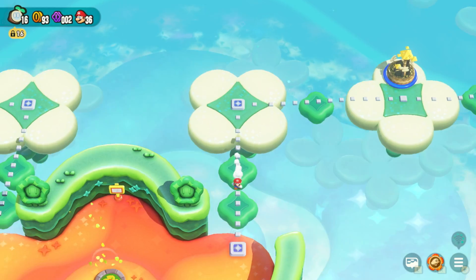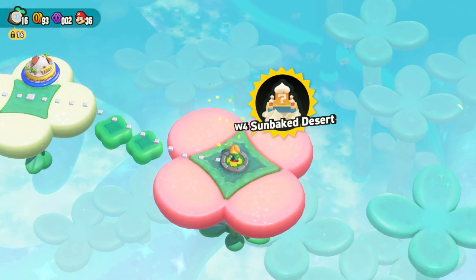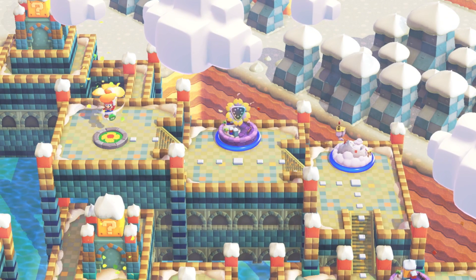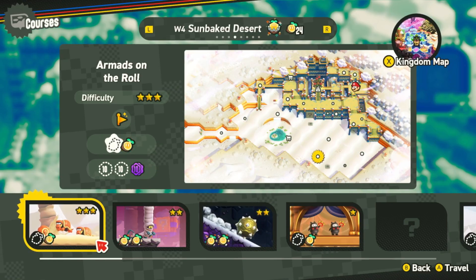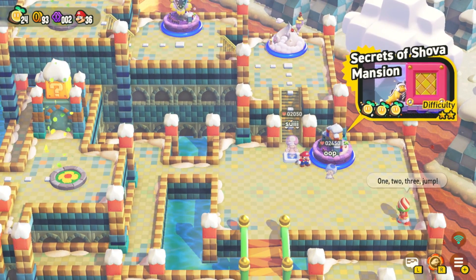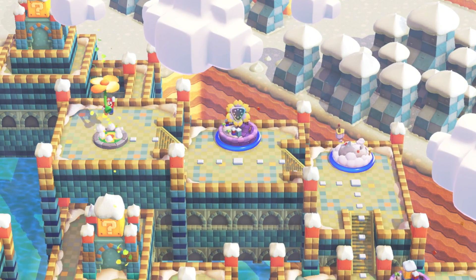Moving swiftly now to number four. Number four, as you can see, is another closed-off area. You can see I'm in the map in the top right. There's a secret entrance on the Secrets of the Mansion level that will gain you access to this, and then once you're in the post game you will be able to go into the special world from here.